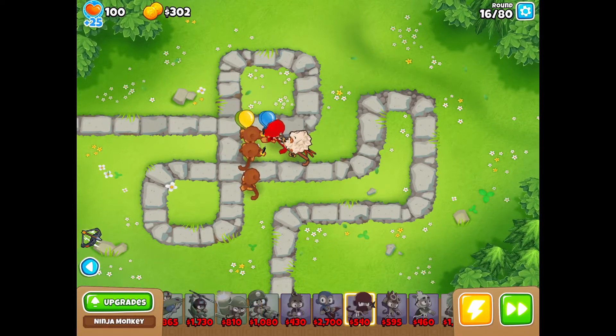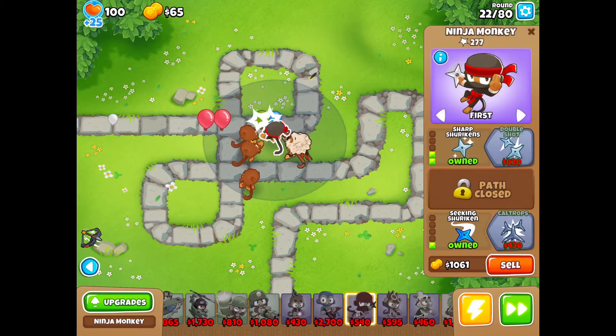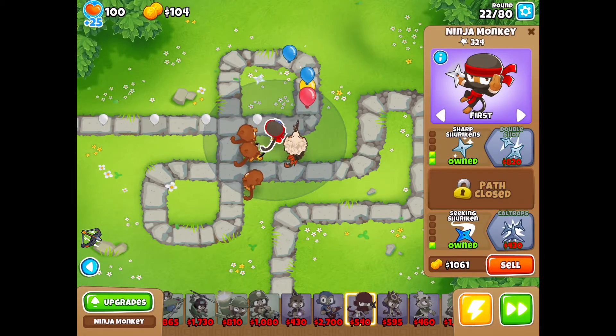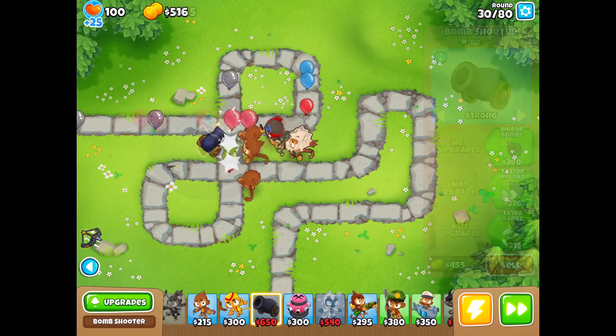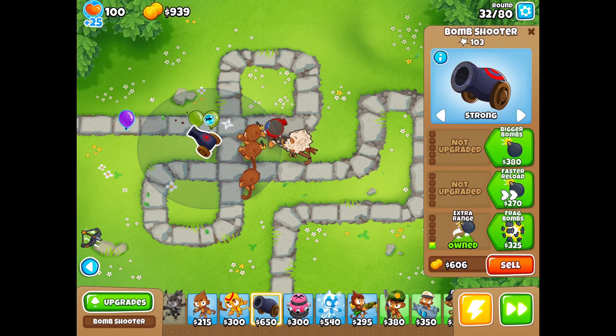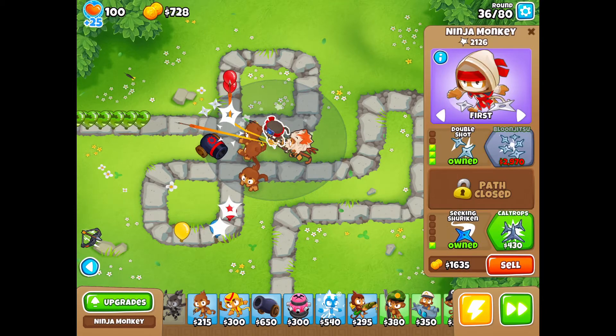Now we're going to get our Ninja — this is going to be our ultimate duo right here: Quincy and Ninja. We're going to upgrade our Ninja to a 2-0-1, and now we are going to get our Bomb tower.